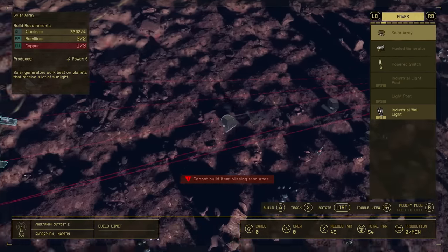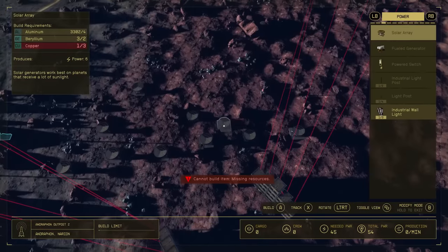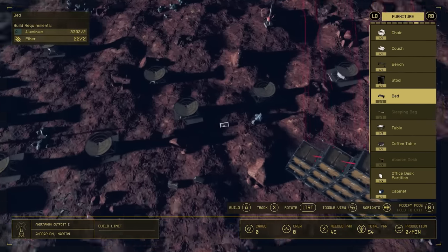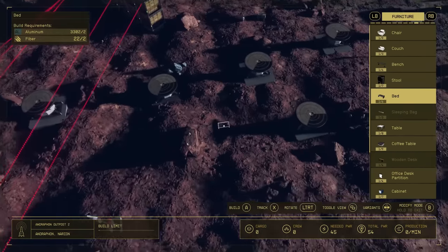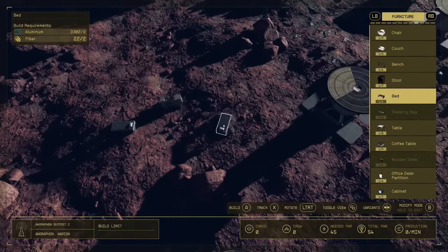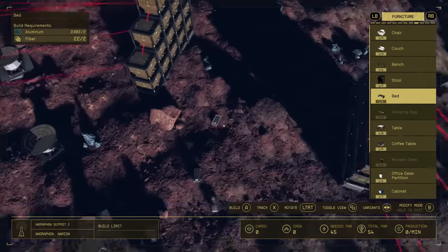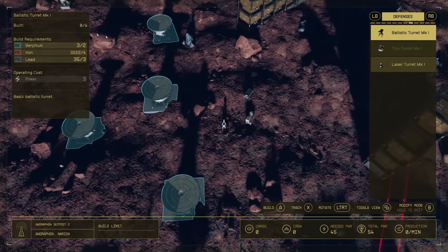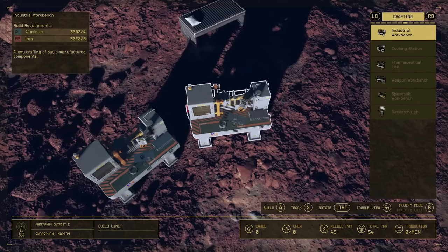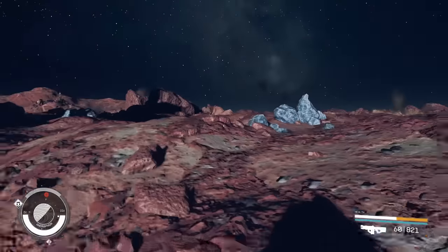You don't have to place nearly as much power as I have here. Once you've got the solar arrays down and everything's powered up, go over to furniture and place down a bed — this requires aluminum fiber. Then go over to crafting and put down an industrial workbench, which requires aluminum and iron. You should have plenty of that if you have this set up.